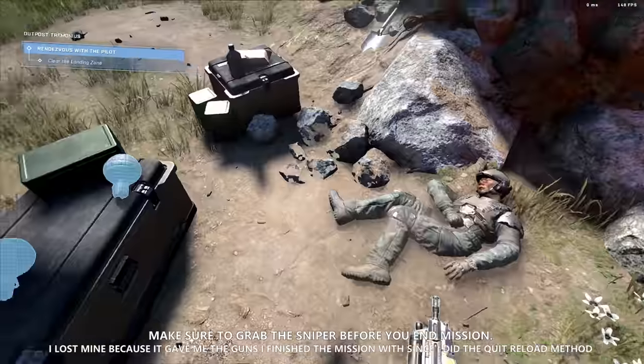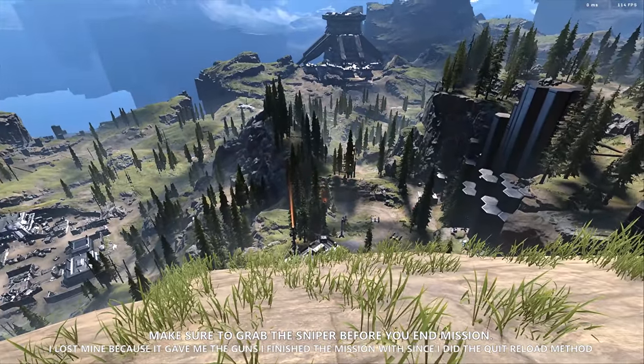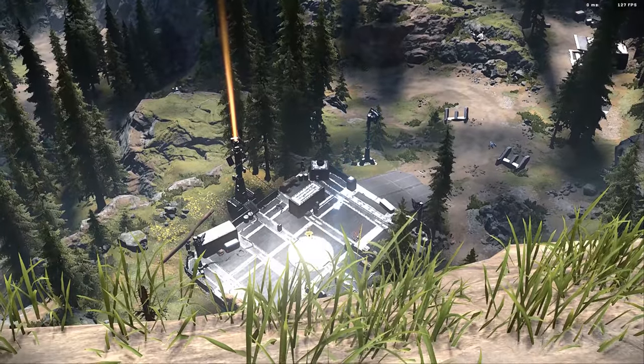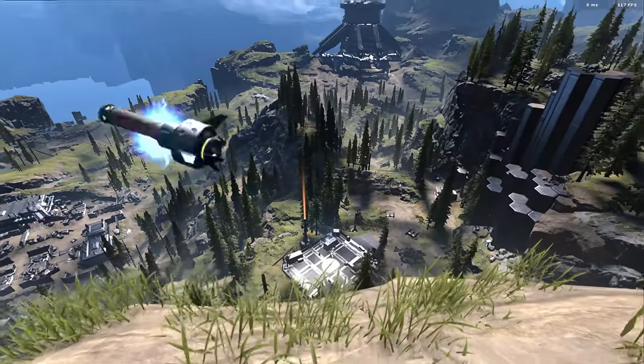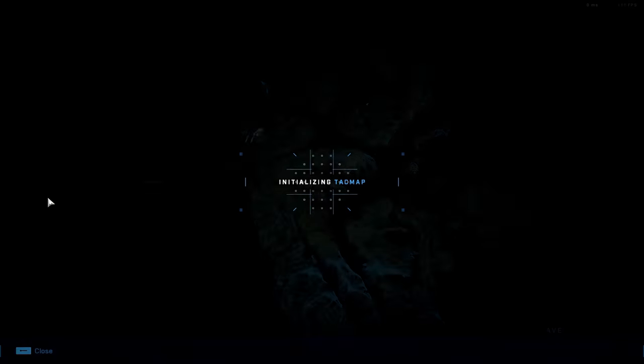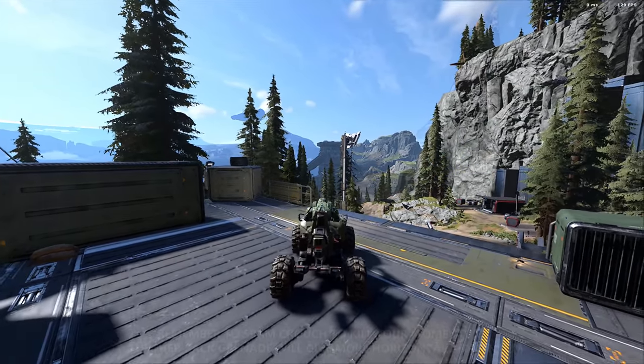Starting the fourth mission, you finally get to explore Zeta Halo. Grapple hook all the way on top of the cliff and take out all the enemies. Since you're full health, don't worry about leaving any alive - just snipe them all. Once they're dead, drop down, capture the forward operating base, and you should get a checkpoint because your shields are full. Next you have two choices: get a Mongoose and use it to fly all the way across the map and land on top of the tower, or slowly make your way across the map encountering enemies and grabbing Spartan cores and forward operating bases along the way. It really depends on how you want to play it.